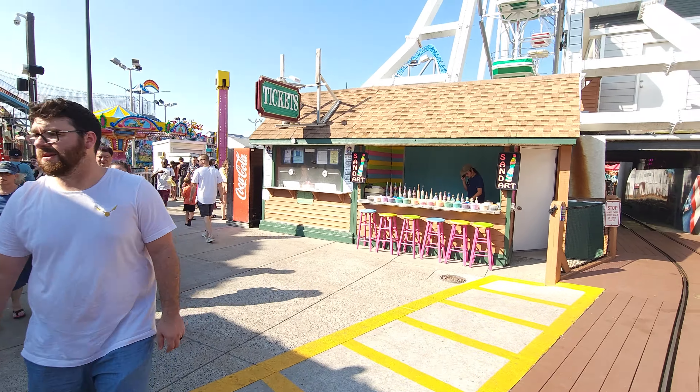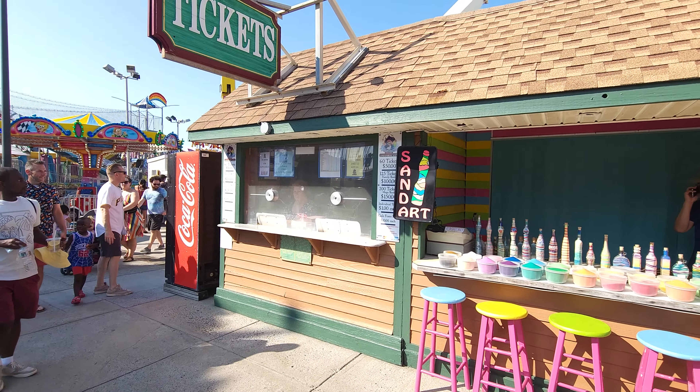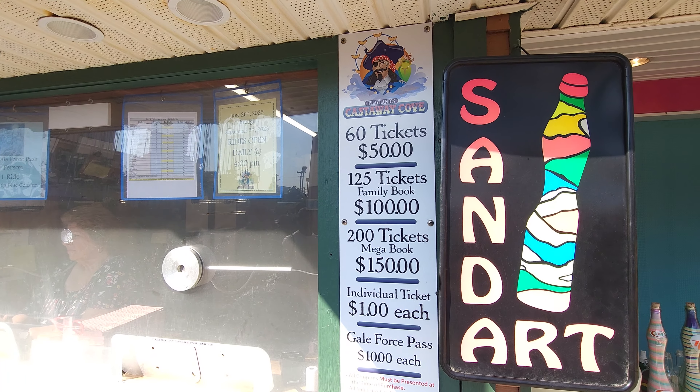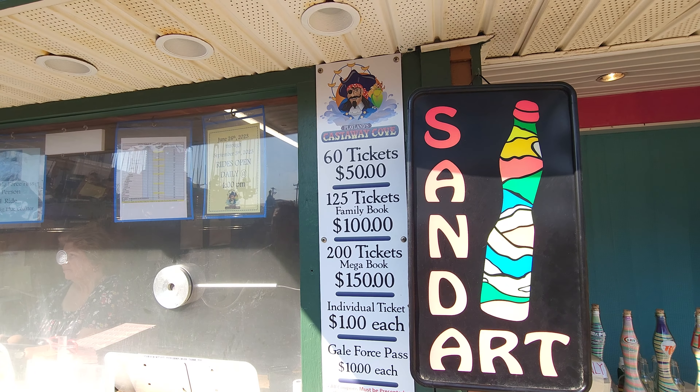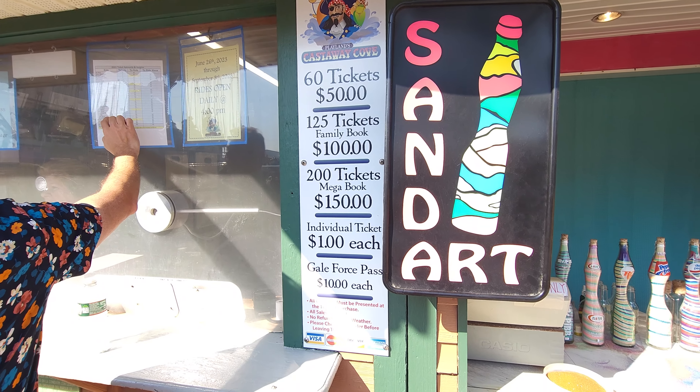It is one of the better seaside parks. As soon as you come in, you've got sand art and a ticket booth. You can save as you go: 60 tickets for $50, $125 for $100, $200 for $150, and the Gale Force Pass is $10 each.